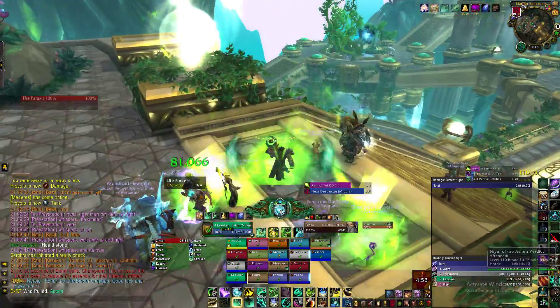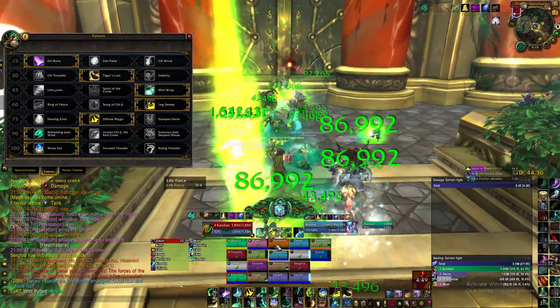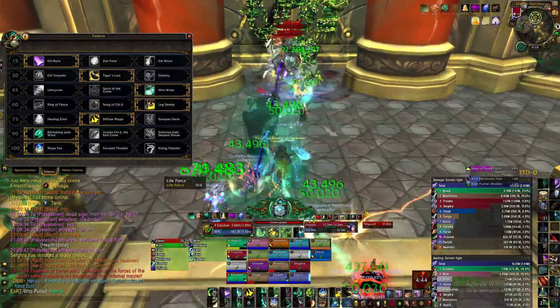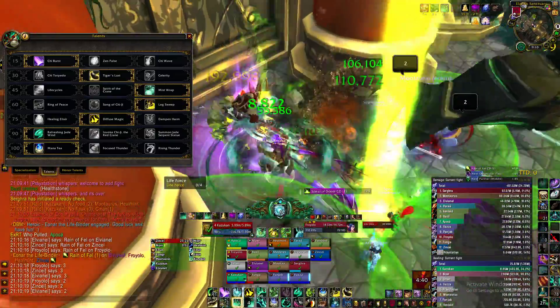Welcome to the Mistweaver healing guide for Eonar the Lifebinder. Honestly this fight is a bit of a joke but we're gonna go through it anyways. For talents I'm using Refreshing Jade Wind, but I would prefer to actually be using Jade Serpent Statue since she jumps around and heals a lot.